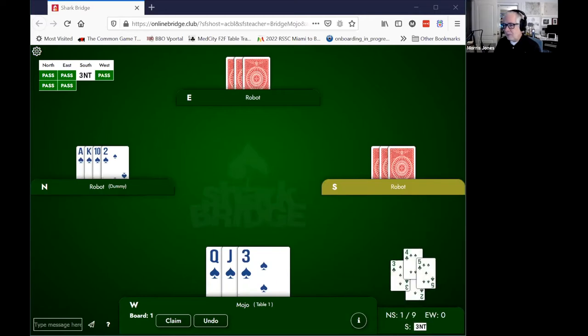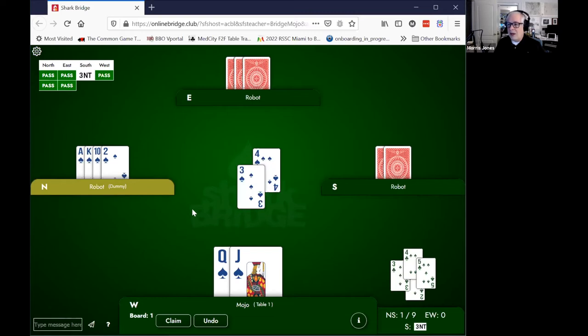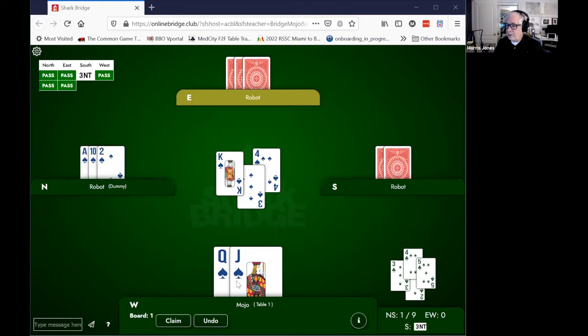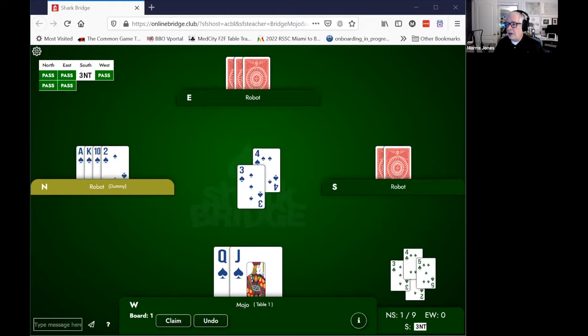Here's one where in the dummy you see the ace, the king, and the 10. In this instance, if you split your honors by playing either the queen or the jack, declarer always has a card to cover it. In the previous examples there was only one cover card in the dummy, and you had two in your hand. Now is the time to not split your honors. Give declarer the opportunity to make a mistake. It's true that declarer could play the 10 in this instance and win three tricks, but they may not — they might play the ace or the king. If they do, now you're in a situation where you can split and guarantee promoting a trick for your side. When declarer has cards to cover both of your honors, don't split.